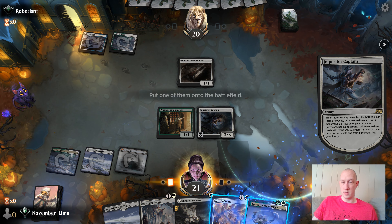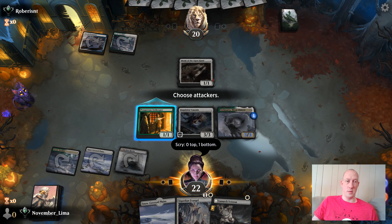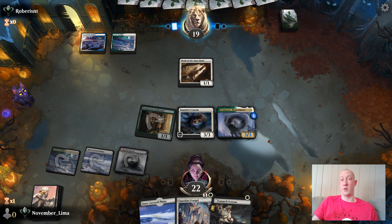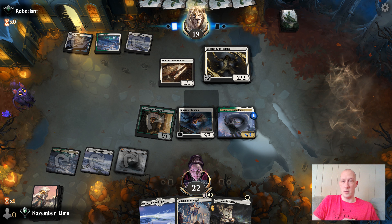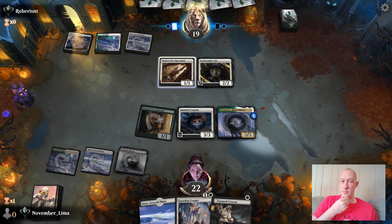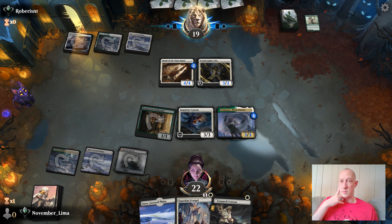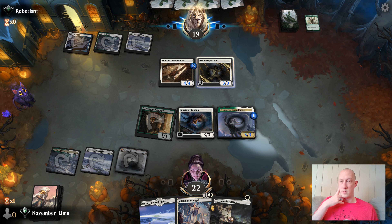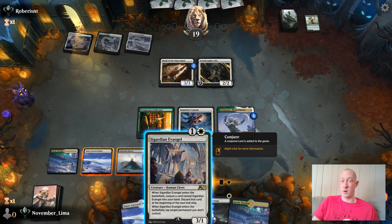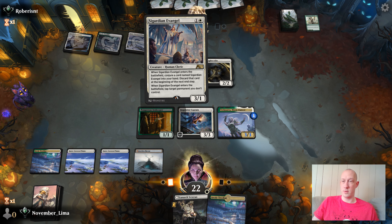Gain some life, get some creatures. Trelasara is fantastic — this is about as good as you can open up after not having a fantastic turn one. I will happily trade my Prosperous Innkeeper. That was actually a great turn, a really awesome hit off of Inquisitor Captain. There's a Mage — a Snowbent Mage deck. Interesting. Monk is gonna get really big here real quick. I don't think I care — I'm going to let it go. I could play two of the Guardians of Angels and tap both of these guys because of it and swing for a lot. Sounds good, because I'm going to gain some life too.